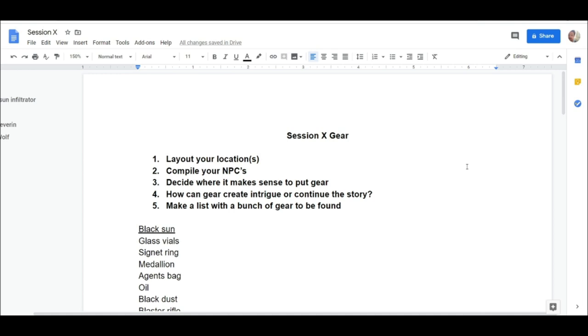After that, compile your list of NPCs. Then decide where it makes sense in the locations you created to put gear — where might players discover something? I think each character should have at least something on them, because players are going to be looting characters after they kill them or maybe pickpocketing them.